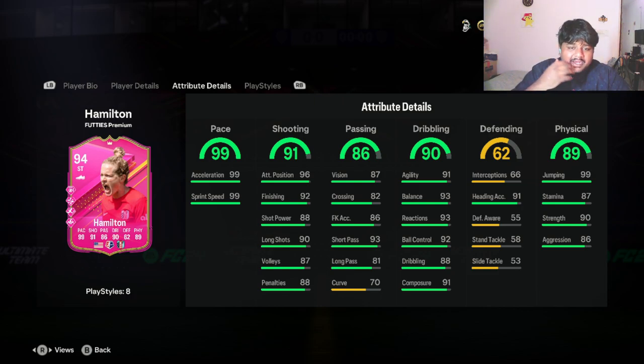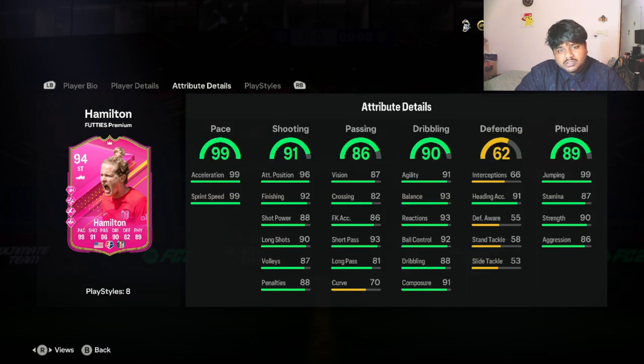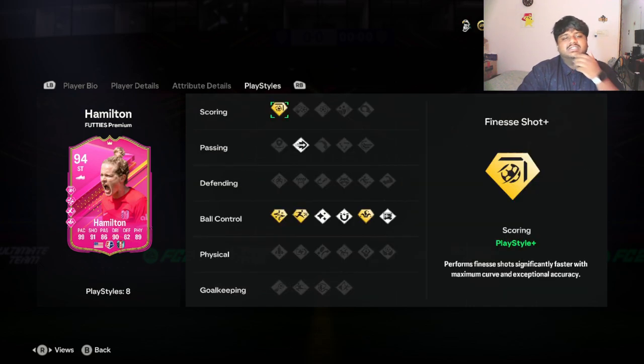She'll be getting a plus-four boost with full chemistry using the controlled chemistry style. Passing is pretty decent — 93 short pass is more than enough. I don't really care about the other things; crossing is weak, long pass is weak, curve is weak. She has whip pass and finish shot plus, but also weak curve. She has 90 dribbling with 92 ball control and 80 dribbling.